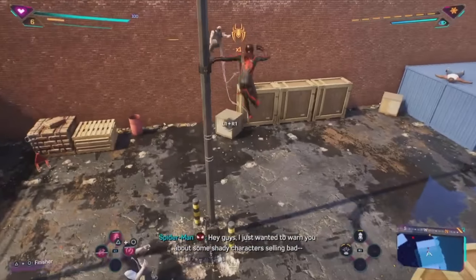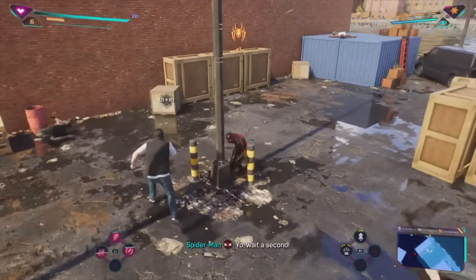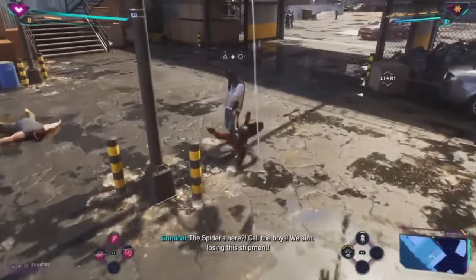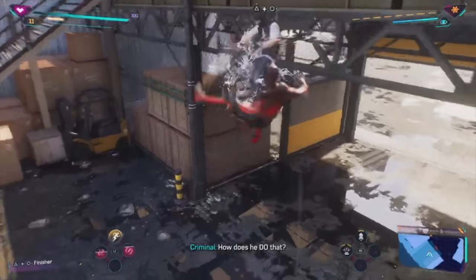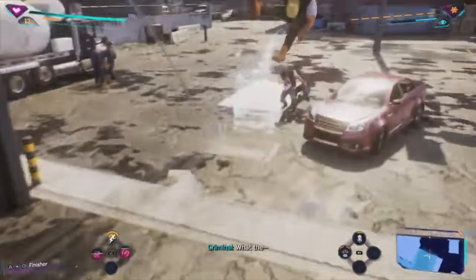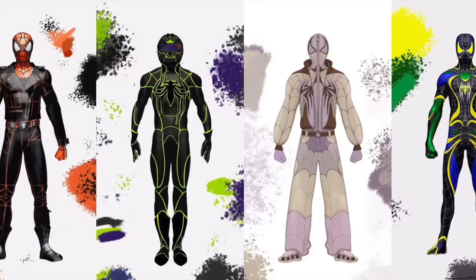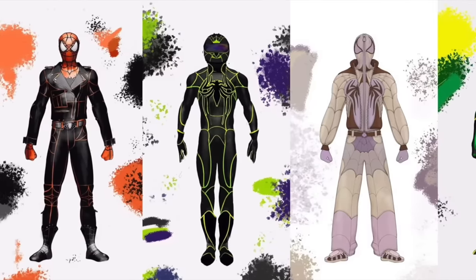Speaking of DLC, PlayStation gave us a preview of an upcoming one for Spider-Man 2 that will bring new costumes. Similar to the Deluxe Edition outfits and the Kumo and Brooklyn suits, this new collaboration is headlined by Kid Super, and the DLC will include four new suits which appear to be split evenly between Peter and Miles.